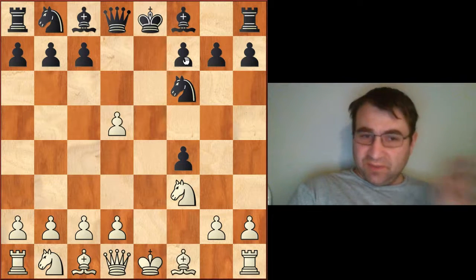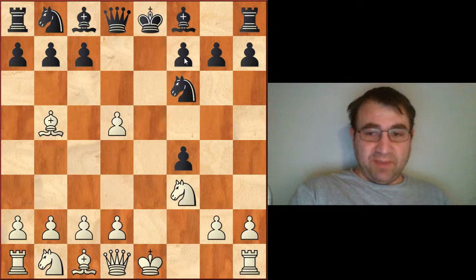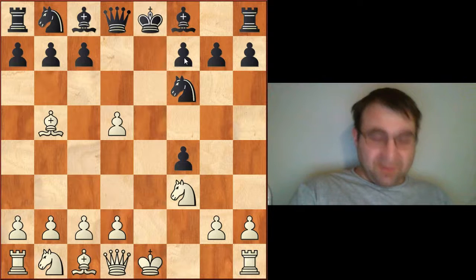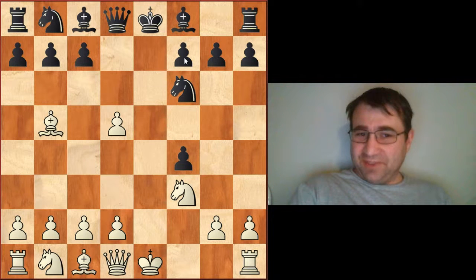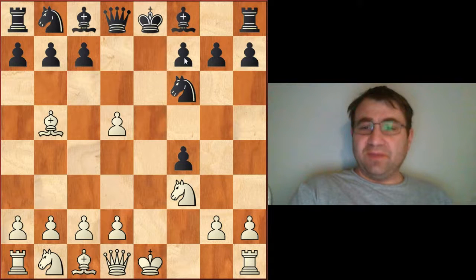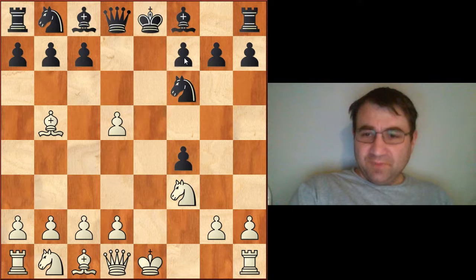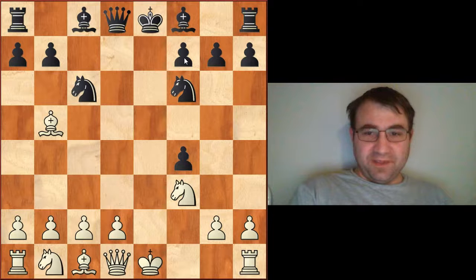Instead of bishop c4, which is having some problems, these other two ideas are maybe more interesting. We have bishop to b5 check, which got played by Ian Nepomniachtchi a few times, and he got some pretty good results. Going over it with the engine, I can't find anything particularly wrong with any of the moves that Nepomniachtchi made, nor anything horribly wrong with the way black played, and Nepomniachtchi did manage to win a couple of games with the white pieces. After bishop to b5 check, pawn to c6, dc6, knight c6 — the idea is just knight c3. We have bishop d6.